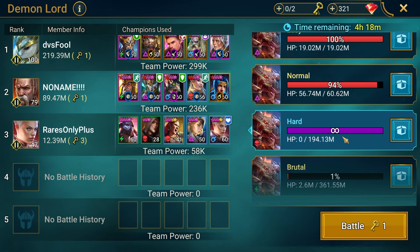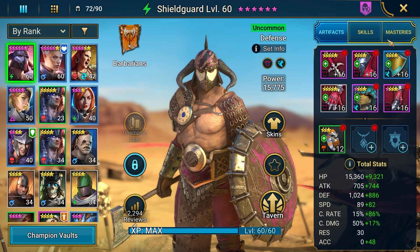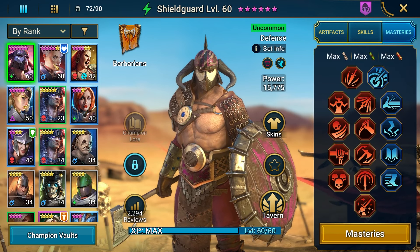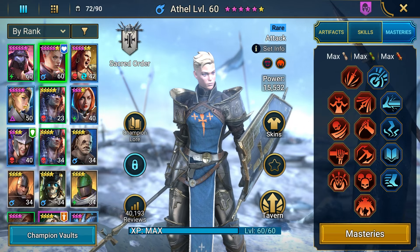I've made no further progress in Clan Boss as of yet, still sitting at a 3 key hard and a 1 key normal. But I'm hoping once I get 5 champions with full masteries, I'll be able to push up to Brutal. Which brings us back to Minotaur 15 — getting Minno 15 on farm ASAP is my sole focus right now. Luckily, I've already purchased masteries with gems for Aethel and Shieldguard, so I'll only need to grind them out for 3 champions. That will save me a ton of time.